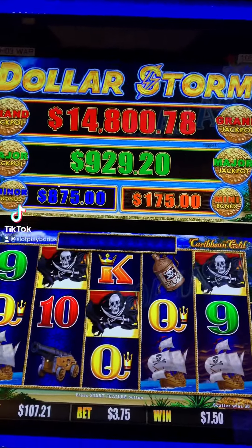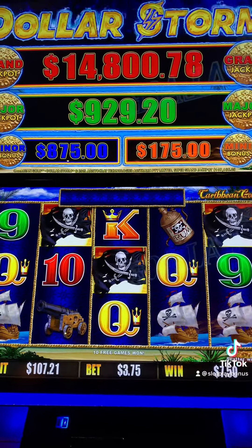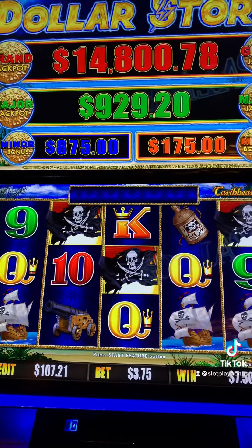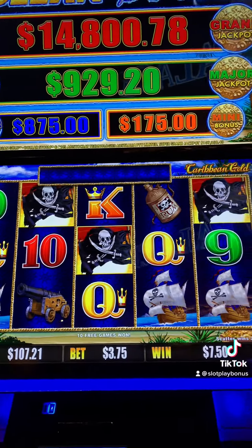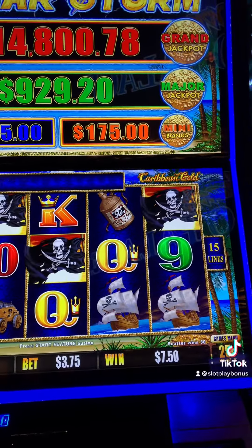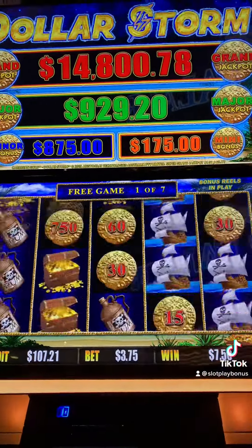Hi, here we are with Dollar Storm. If you missed my other ones, I just got a bonus on a 5-cent denomination, a 1-cent denomination, playing $2, and here we are. I went up to quarters after that last one, doing quarters, doing $3.75, and we got some free spins, so let's see.